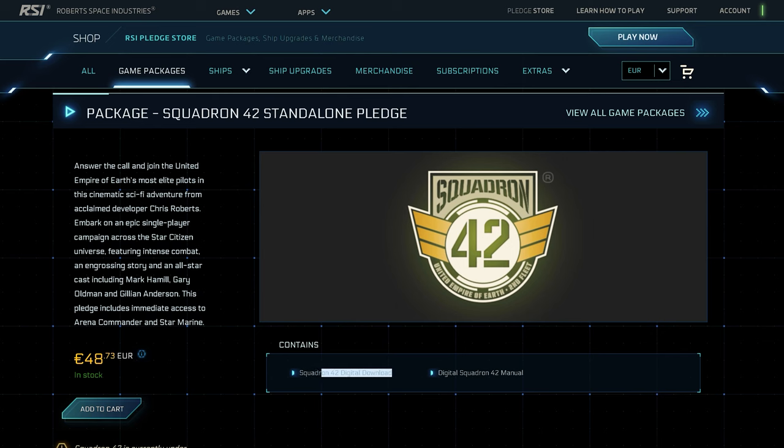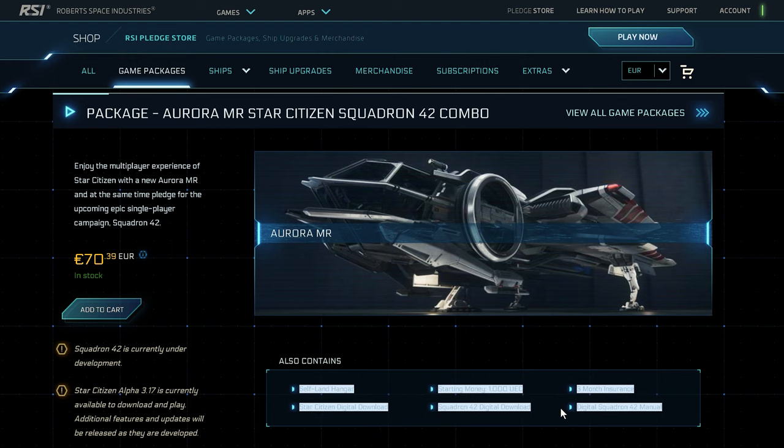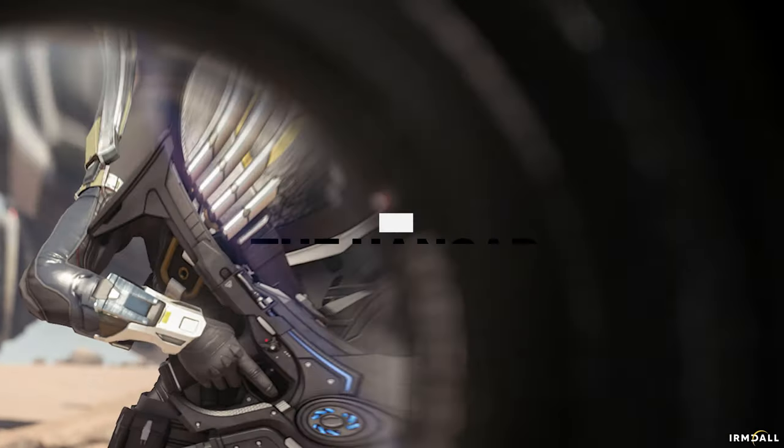Reduced game packages are only available for special events, where you can save up to 25%. In addition, you will often find significantly higher insurance periods as well as a special additional item such as a ship paint or equipment. And no matter which game package you buy, you can upgrade the ship from the package to another in stages at any time and without any disadvantages. It is important, however, that you use a referral code when creating your account for a permanent bonus — we will come to this in a few moments.